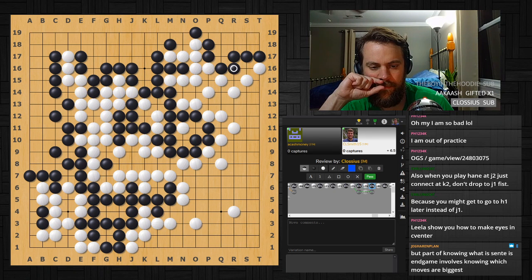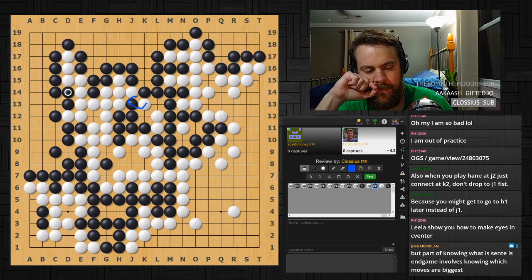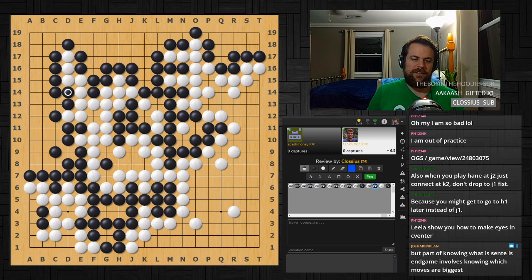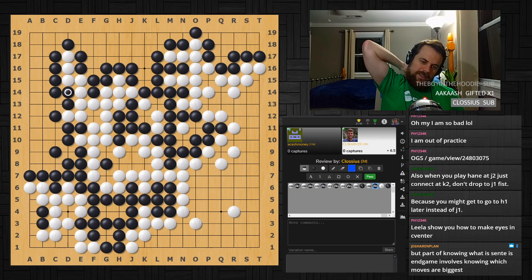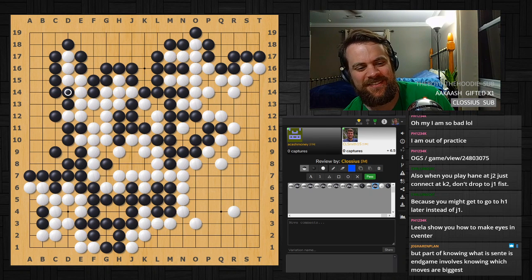Big takeaways from this game: one is cuts, second is the borders of the moyo, and third is if you're going to play behind enemy lines, try different invasion tactics but learn reductions first. Overall it was a very fun, very even game — both players played well and are figuring out 19x19 quickly. The player feels more comfortable with it even over the course of the stream, and both feel they learned a lot from these two reviews.